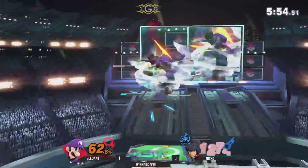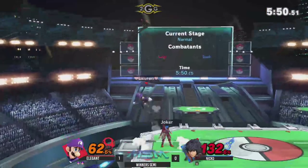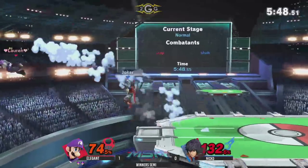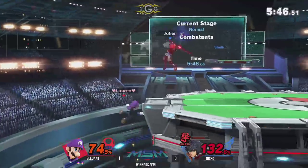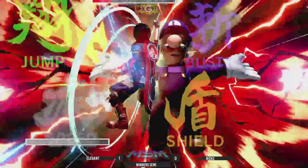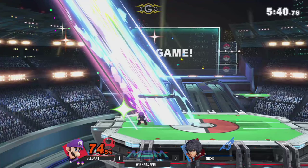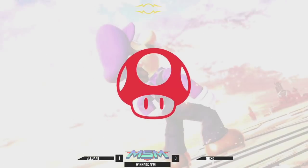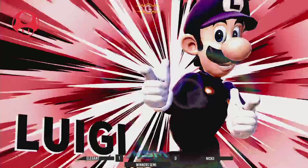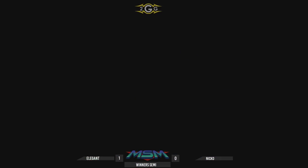Elegant going to answer back very aggressively. That down B, man — so much. I do love the art switching from Nico, but Elegant is just using it to his advantage as well. It almost looked like Nico switched to Smash Art before he got launched. No, he turned on the dial, then turned it back off before the kill animation. But now he's dead. Luigi looking like Jeebus out here. This is Winter Semi, so Nico gets the best out of five — still got another game to adjust.